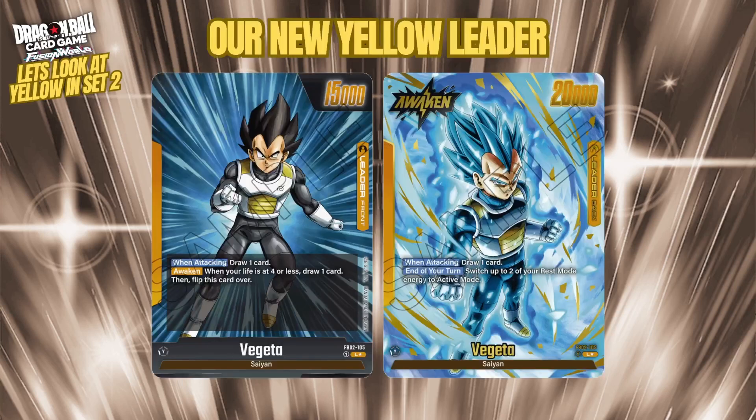Starting off with our new yellow leader: Vegeta. This is the first non-Frieza-related leader for yellow, because before we had the Frieza starter deck, and then Cooler and Ginyu both related to Frieza in some way. This time we get Vegeta, so we expect to see more Saiyan support and not too much additional Frieza stuff.